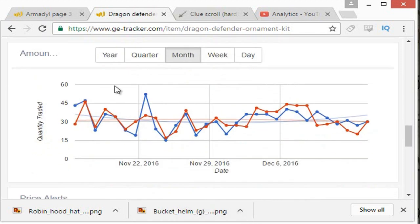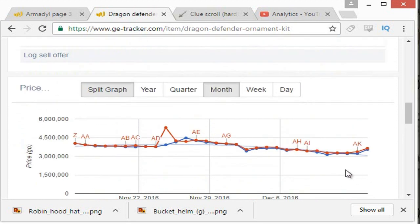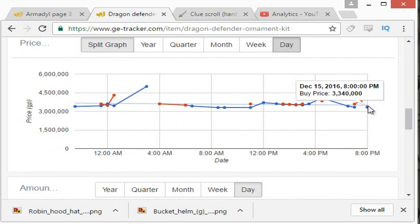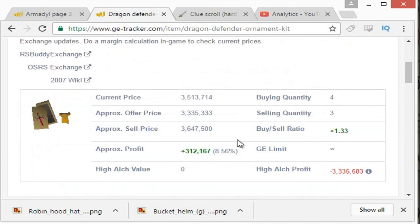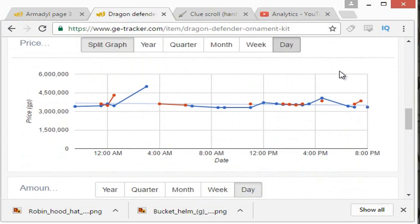Once we've established there's a reasonable quantity per day, we come up to the price. Going down to the day view — this is what I really like about this graph — you can see the difference between the buy and sell prices in graph form. The last recorded buy price was 33,400 and the last recorded sell price is 38,400. That is a 300k profit, which could be quite nice, and they trade quite a bit every hour. We're going to go ahead and do this item and place an offer for roughly 33,400.